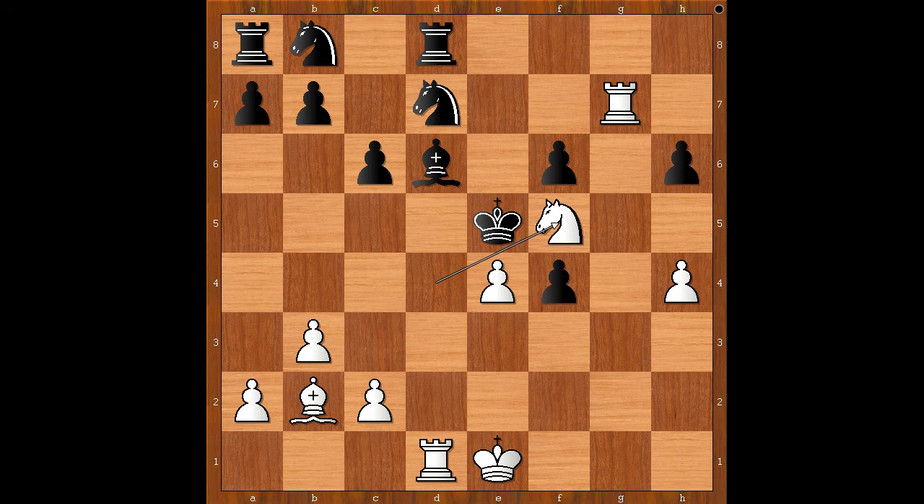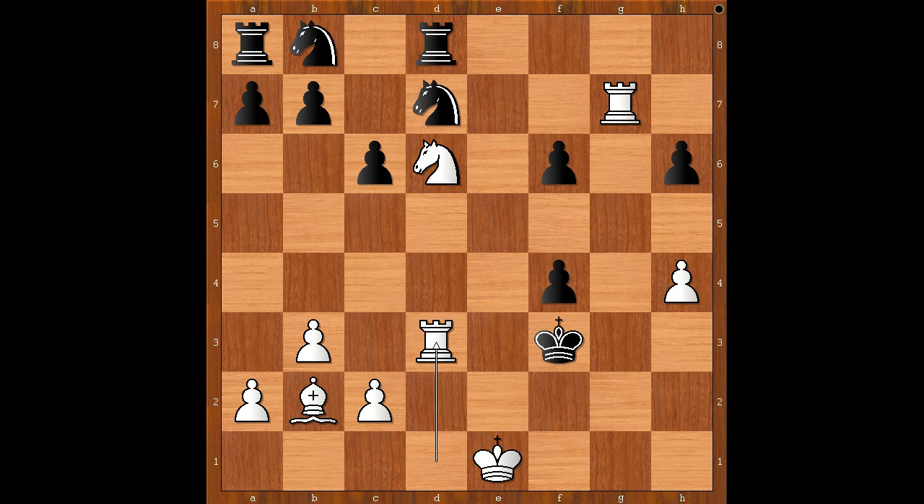The player with the black pieces resigned in view of the continuation: king takes pawn, knight takes on d6 check, king to f3, and there is checkmate in one — rook to d3, checkmate. What a brilliant attack! Congratulations to Jakubov on winning the Qatar Masters Open Tournament 2023. I hope that you enjoyed watching this video. I wish you good luck with your chess and goodbye for now.